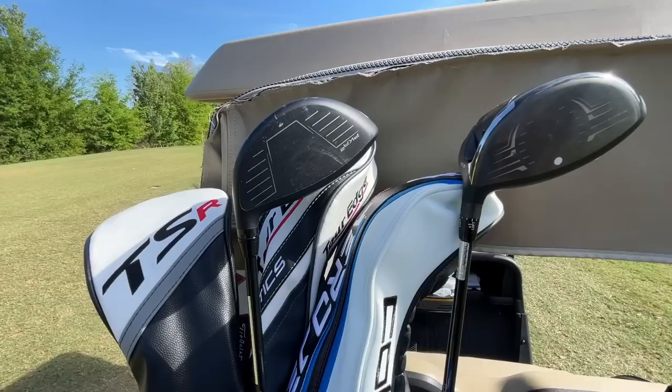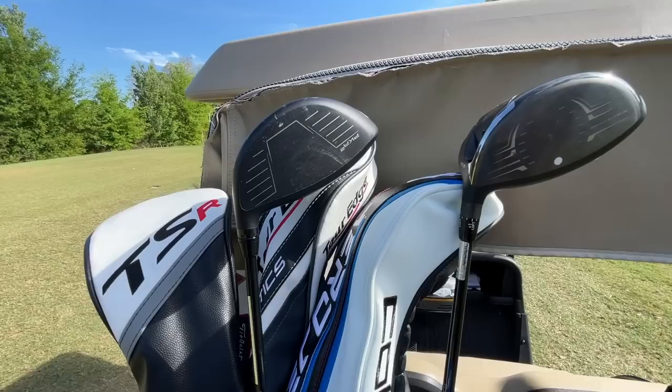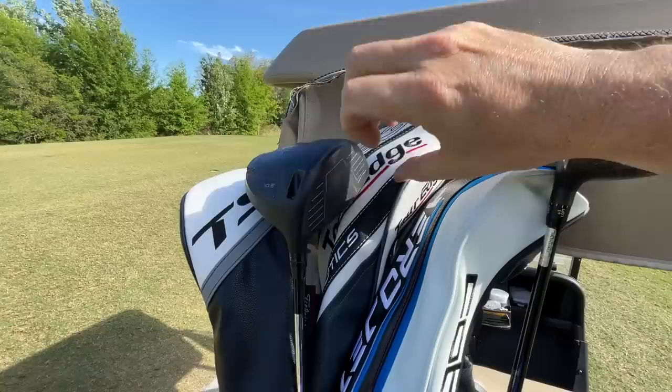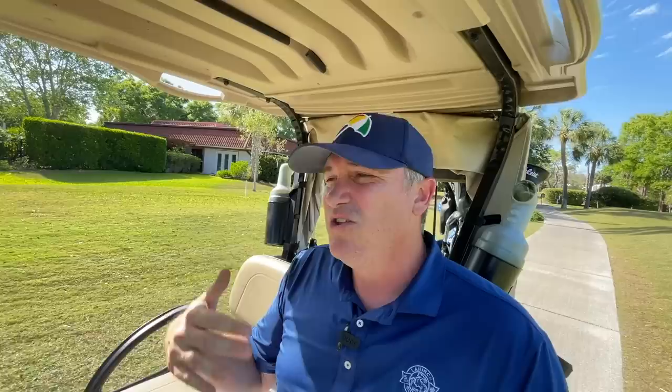The Srixon has a much shallower face than the carbon Wilson Staff — the Wilson's face is much deeper. It's not quite as long, whereas the Srixon is longer and shallower. In practice, if you tend to hit it high or low on the face, you may prefer the Wilson Staff. If you tend to miss towards the toe or heel and want more face forgiveness left-to-right, you may want to look at the Srixon. But these drivers are so very similar.